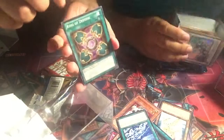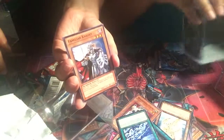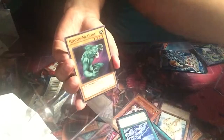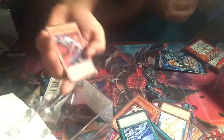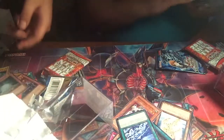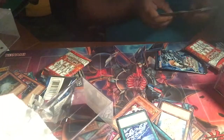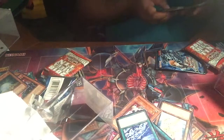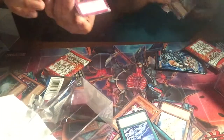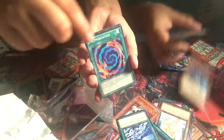This seems like Legend Collection. We got a Familiar Knight, a Giant, White Stone Legend, and a Vampire Lord. Go ahead and open your last one — I'm looking through these to see what they gave us. Another Giant, and oh, King of Bayou Pauly.